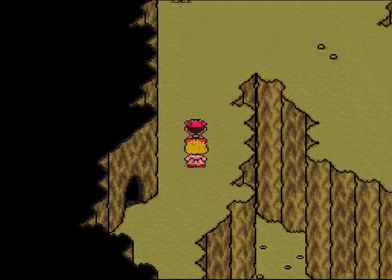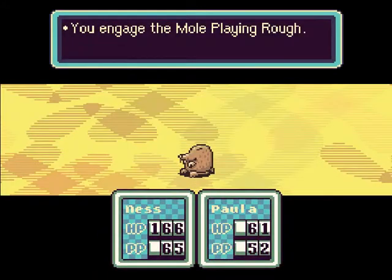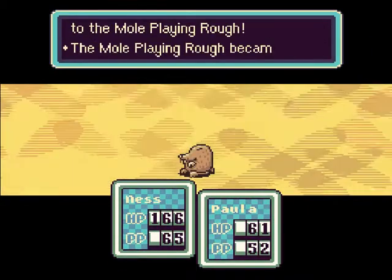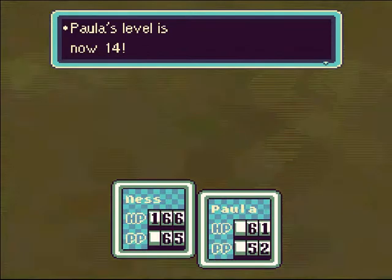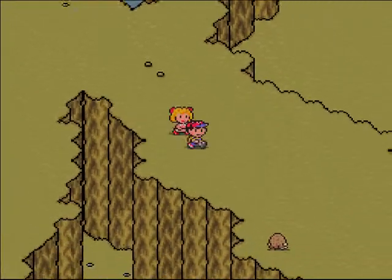So let's go, let's do this. This is Lilliput Steps — we have some new enemies here. We have the mole playing rough. I'm not sure if we actually encountered this one in the last episode. It shouldn't be a problem. Oh — level 14 for Paula! Speed up by one, that's pretty sweet. I like level ups.